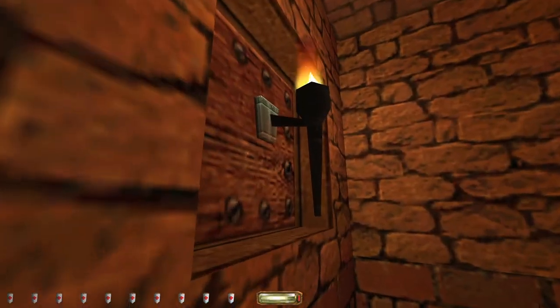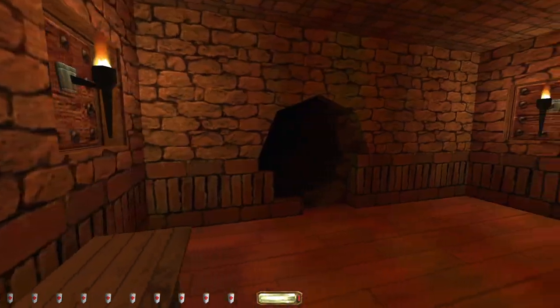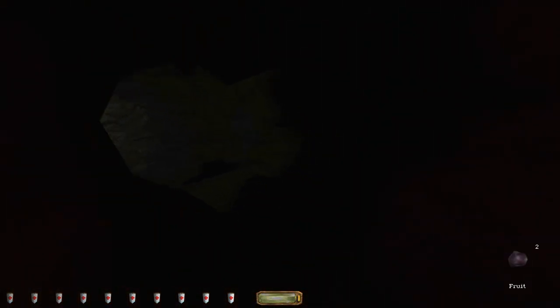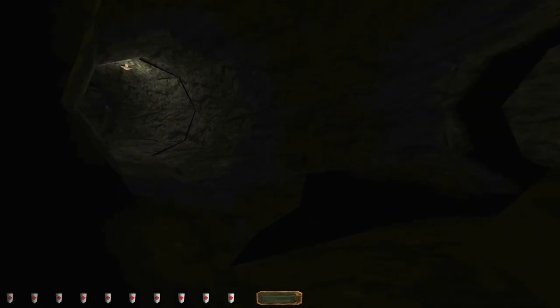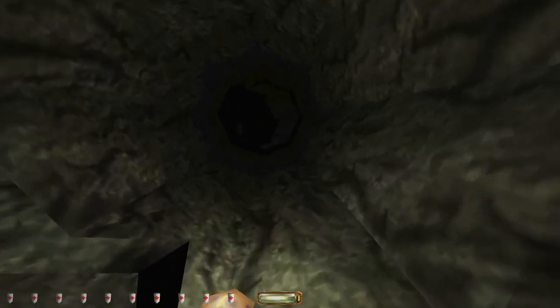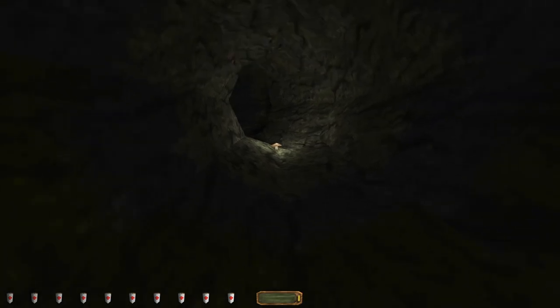I wish I could wrench one of these torches off the walls and use it to light my way - that would be a useful thing to be able to do. I've got two fruit, that's odd. Speed potion. I can't see what's going on in here, but I'm going to have to rope my way blindly because there's an objective to find something to help you find your way in dark areas, and there was nothing.